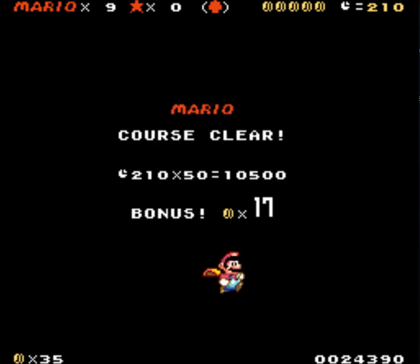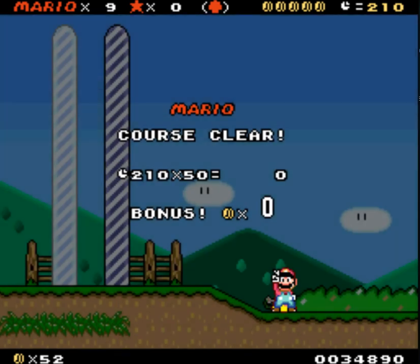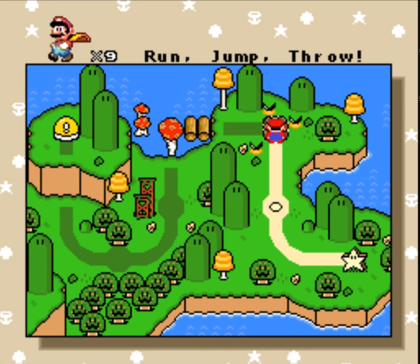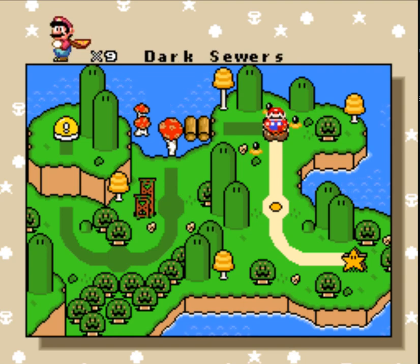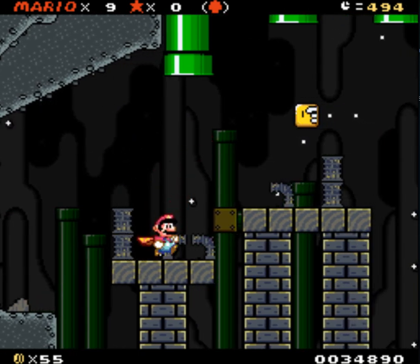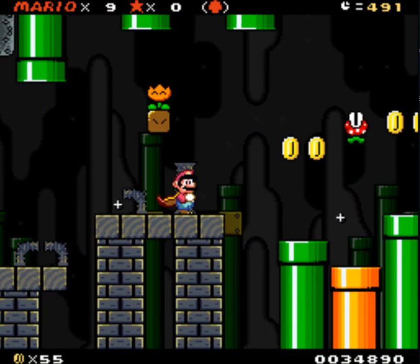Anybody keeping track of those bonus stars — are those keeping track anywhere? Also, this is interesting that it has a red dot. Normally secrets lead to Switch Palaces, but this... it could just be for effect. It could mean there's a secret tunnel or something. Secret exit. We'll figure it out.